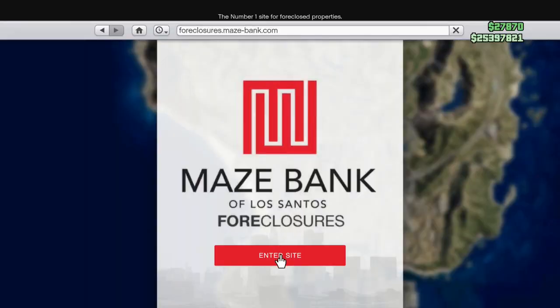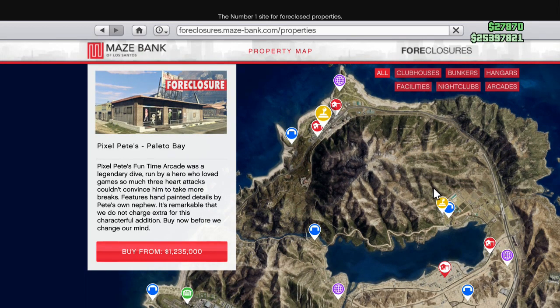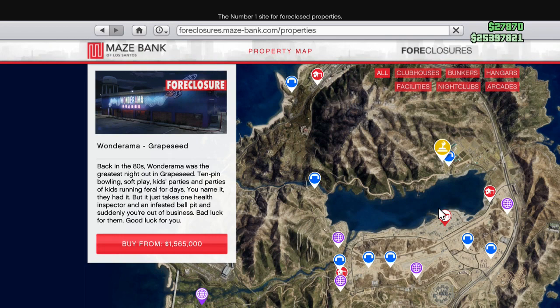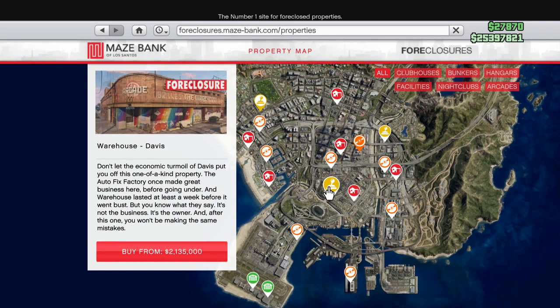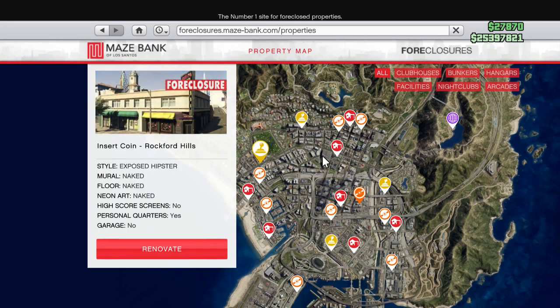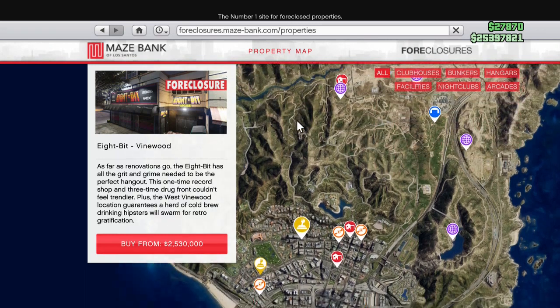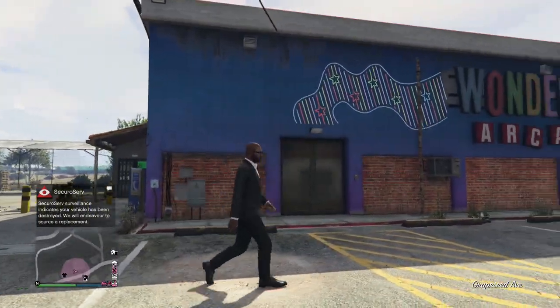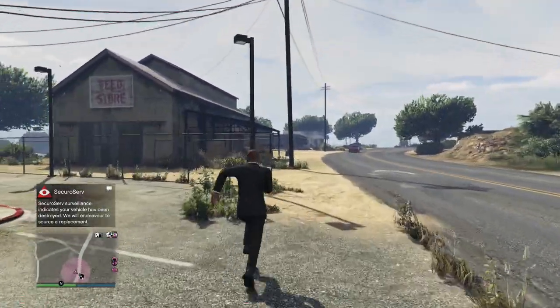Finally, we have the two arcades located outside of the city: one in Grape Seed for $1.5 million, and one all the way out in Paleto Bay for $1.2 million. I don't really see a reason why anyone would buy the arcades out there. I know the Paleto Bay location is free with Twitch Prime, but it's definitely worth spending the premium to buy the more expensive ones in the city, just to save you the travel time. If you were going to buy one outside the city, I'd recommend Grape Seed — the exterior on this one is the second nicest of all the arcades, only behind La Mesa, though the location itself is not great.